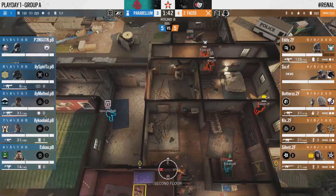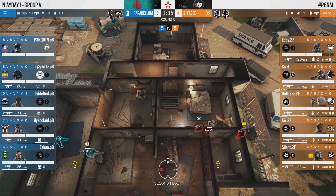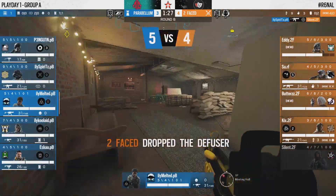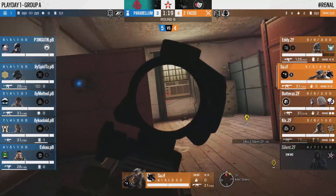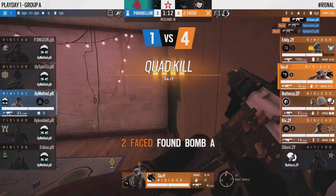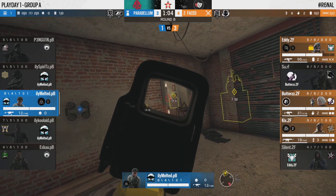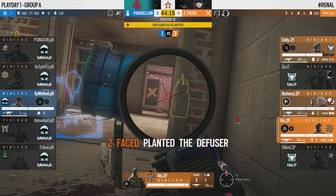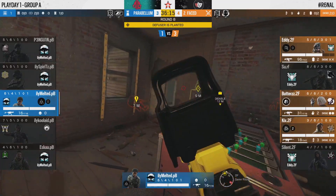Butters is hoping to find a kill through that dorm soft wall but can't for now. The rest of 2Faced bunch up towards the master side — Eddie and Silent working in from there while Kicks works his way in from below, maybe with a suspicion as to where Melted is positioned. Melted will actually be able to make a quick escape while Silent is the first player to fall — a very impactful frag.